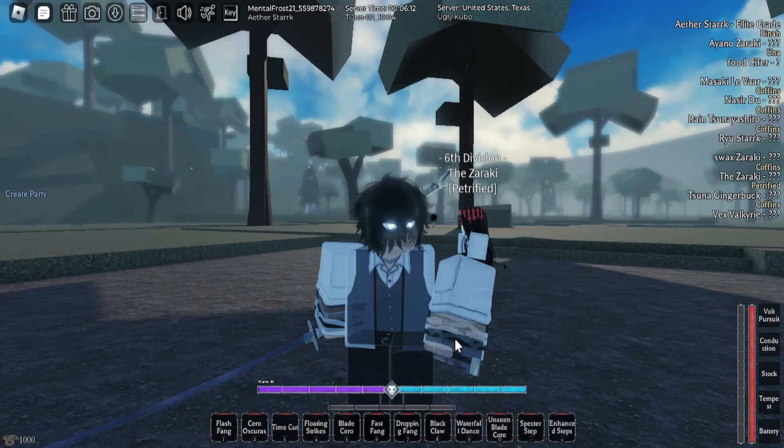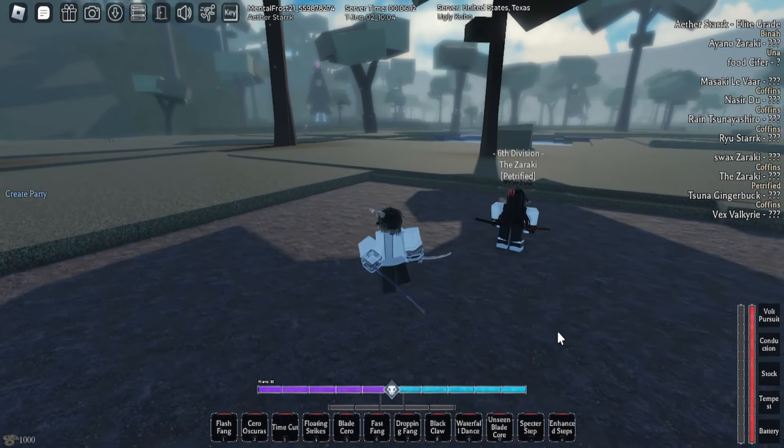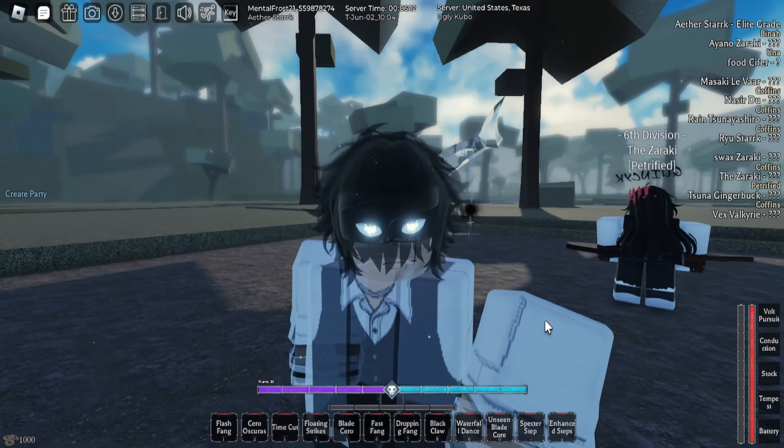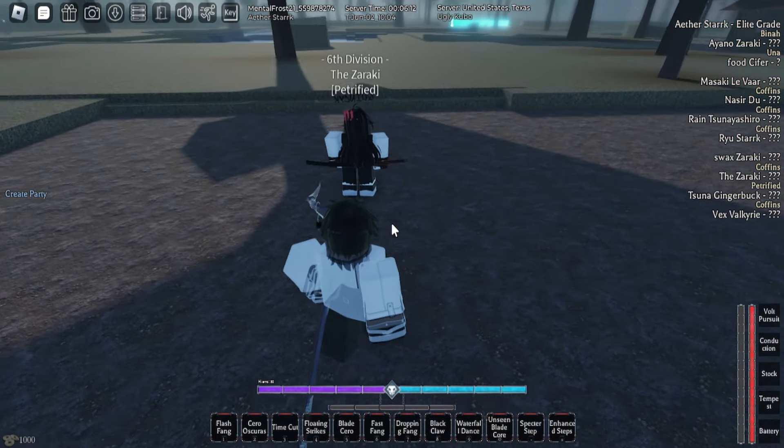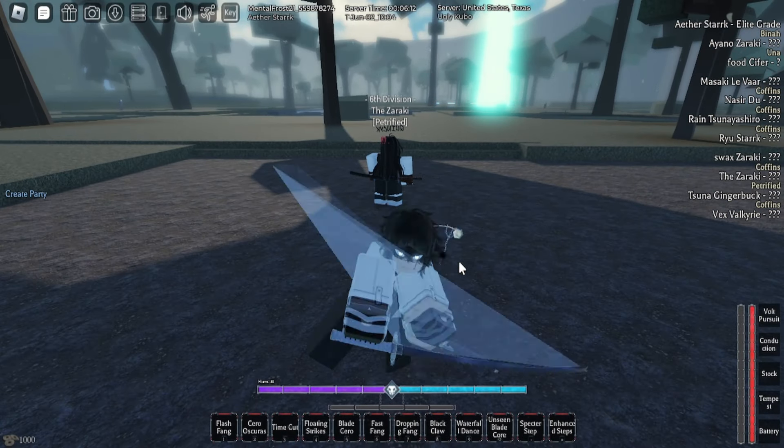What I'm running on this build is: Dimensional Shard, 65 speed, Black Claw, Flash Fang. I'd like Serum W but it's so overpriced I couldn't even fathom getting it. There are a few combos you can do on here — and by the way, I don't know if Yamato is still popping back.